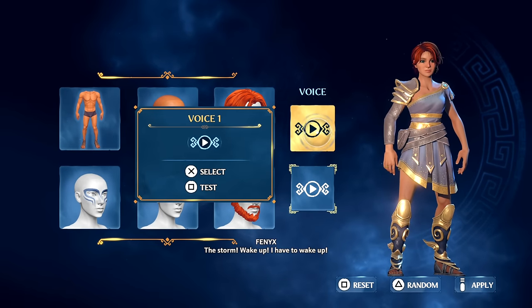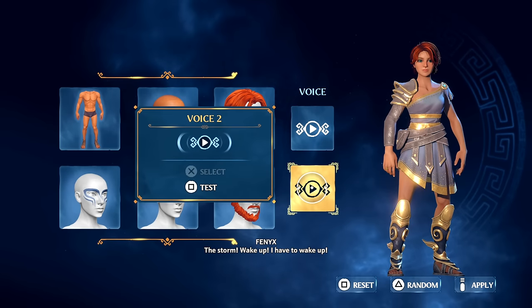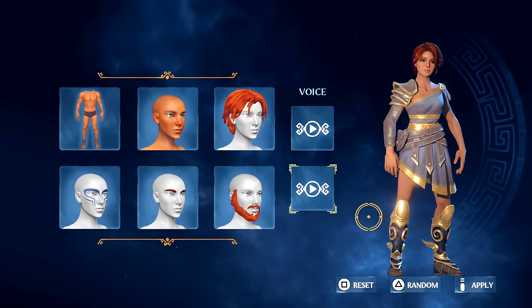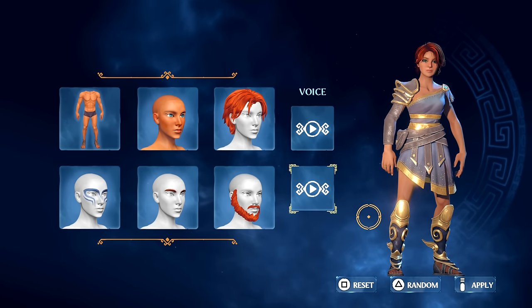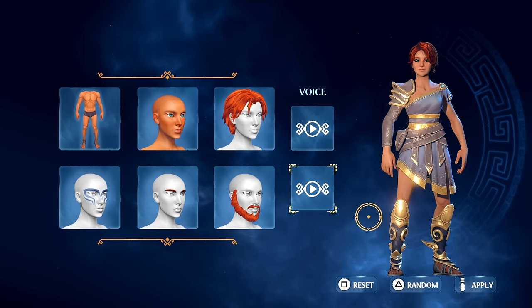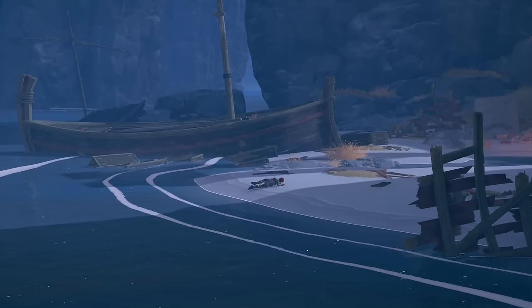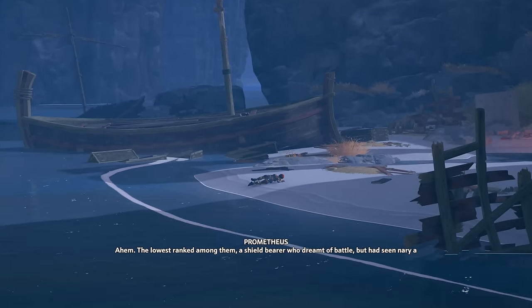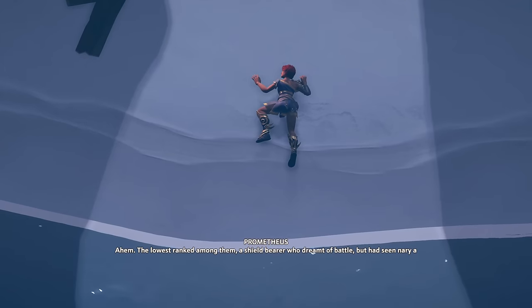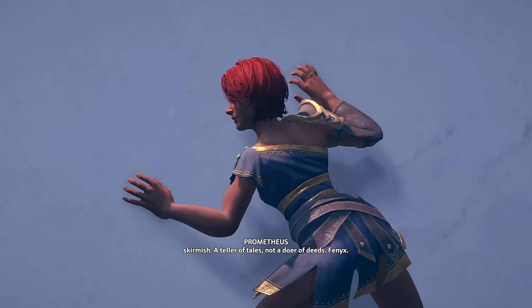Let's try the voice out. 'The storm — wake up, I have to wake up.' There's only meadow or female. Okay so we're playing — I'm currently playing Valhalla as well, and in this game you can actually customize the character more. Alright, the character's name is Phoenix.